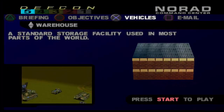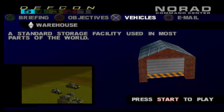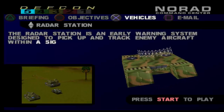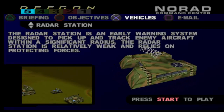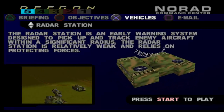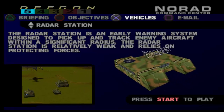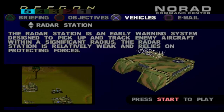Warehouse — a standard storage facility used in most parts of the world. Radar station — the radar station is an early warning system designed to pick up and track enemy aircraft within a significant radius. The radar station is relatively weak and relies on protecting forces.